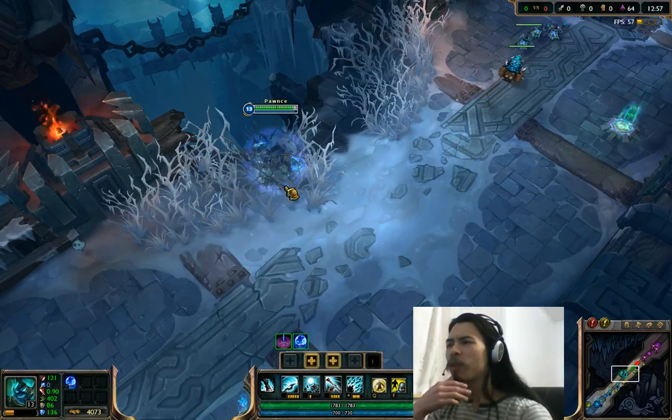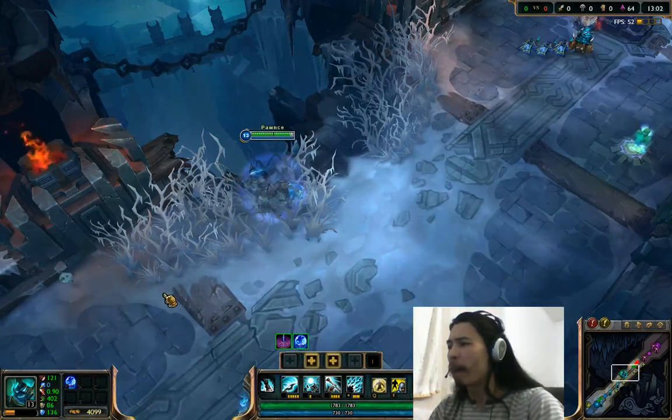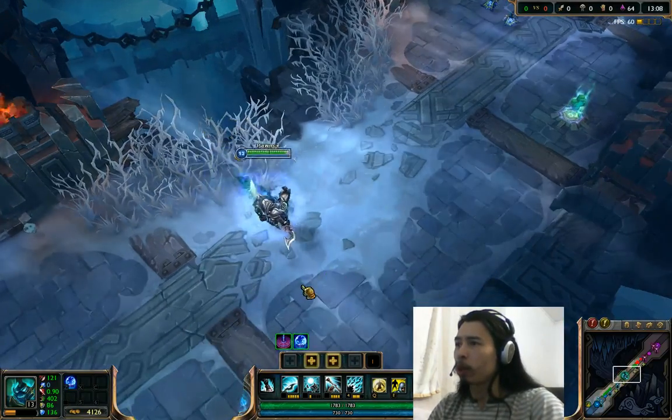Hey guys, Potts here on the Public Test Realm with a quick update regarding a new item which will be available in the Howling Abyss ARAM map. The item is known as the Orb of Winter. I'll just show you what it's all about.